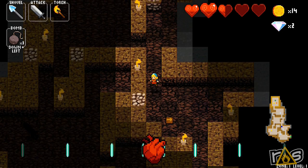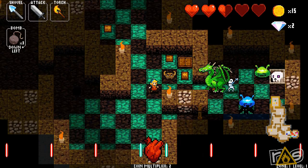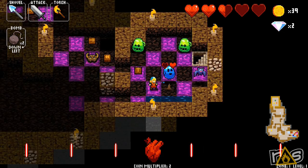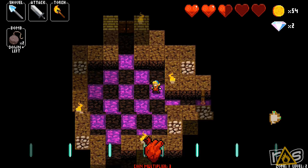Those little double door shortcuts — sometimes those double doors drop you into very inopportune places. Like I was dropped into a room that had two dragons and a minotaur in it and I was like, well, I'm dead — and I did, I died almost immediately.